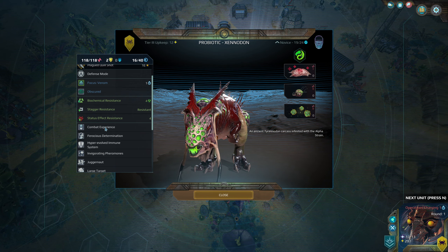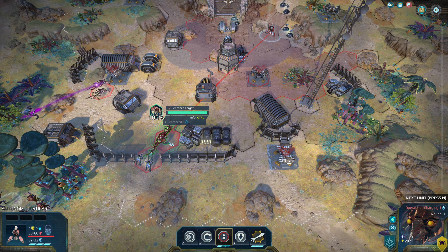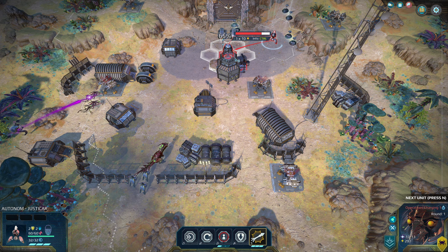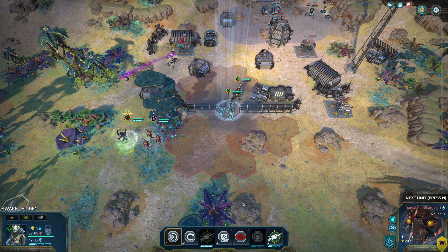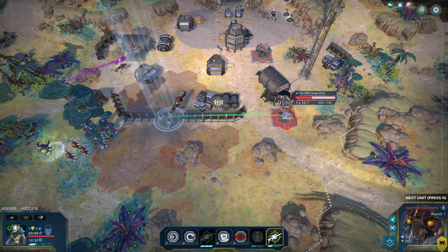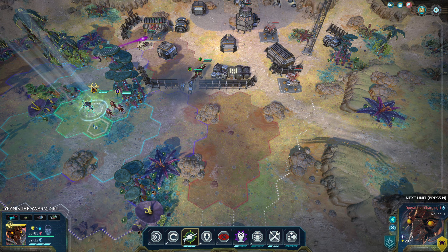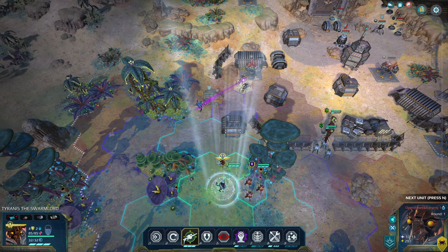I wish it gave me stats on base chance to hit and modifiers without having to select an enemy. This unit doesn't have line of sight. Let's see if they can hit my dinosaur buddy. Do you fellas need to go on overwatch mode or do we just shoot? No line of sight there - there's a turret right here. Apparently you can't shoot it from there, but you can shoot this thing.